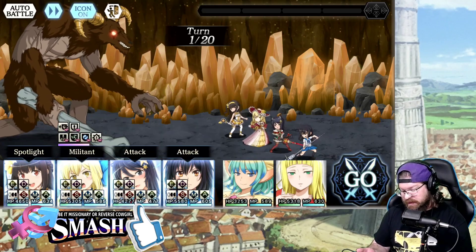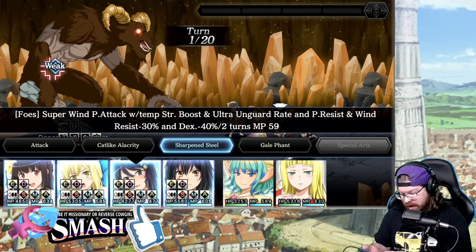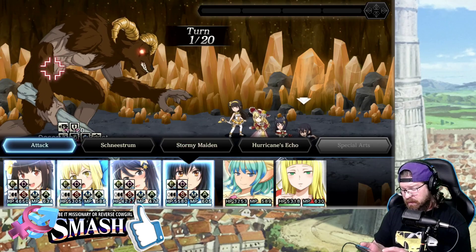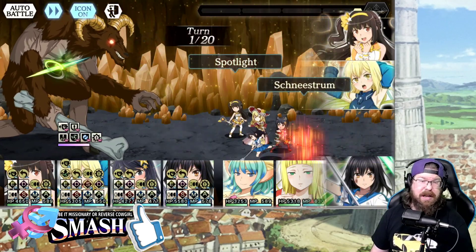I'm going to go ahead and buff with skill 1. I'm going to do the debuff here on turn 1 with Anakiti, and I'll explain why when we get to turn 2. Then we're just going to do our general buff here with Yukina on turn 1.